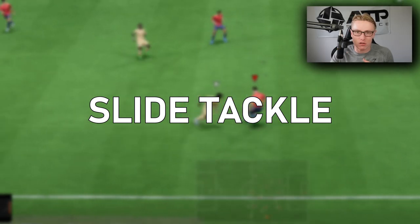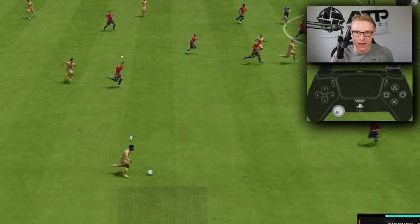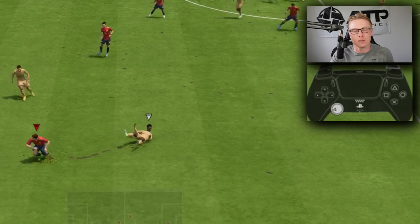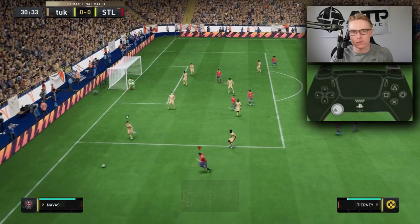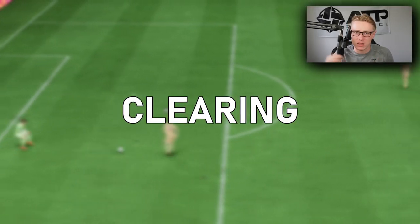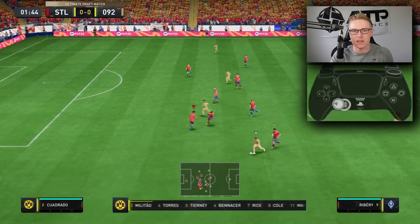The slide tackle. They're very strong this year, especially with how EA have added in the stronger, lungier slide tackle — the one that bursts into the attacker and you're able to quickly get the ball back. It's a quicker slide tackle this year, which makes it even more useful. It's square on PS5, or X on Xbox. The clear button is similar to the standing tackle — it's circle or B on Xbox. You basically want to tap that.